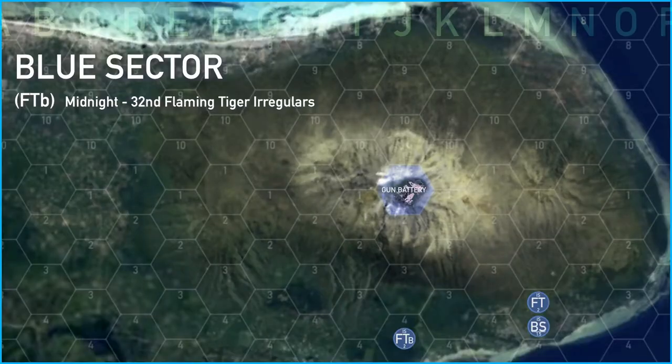Let's move into blue sector now. In blue sector we've got two units, FT and the battalion supply, moving out. They're actually going to travel the green section via our new dropship. It's going to leave FTB behind, but they're going to make their way on foot over to red sector.